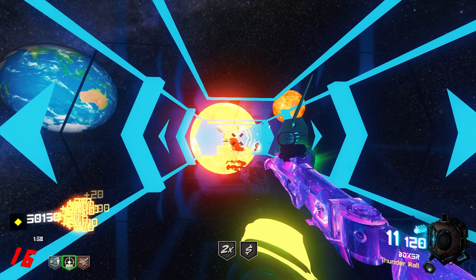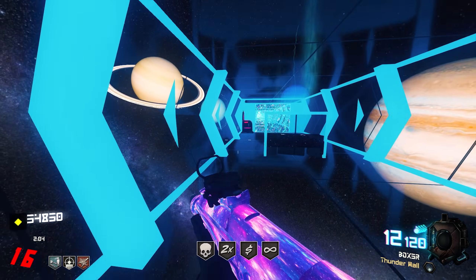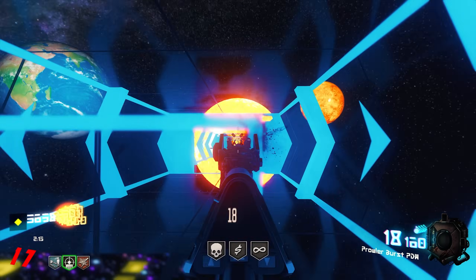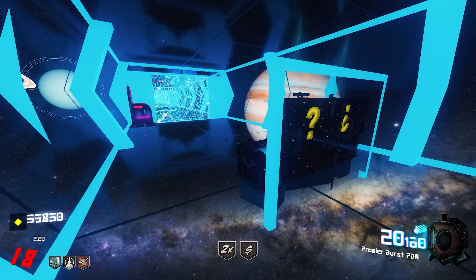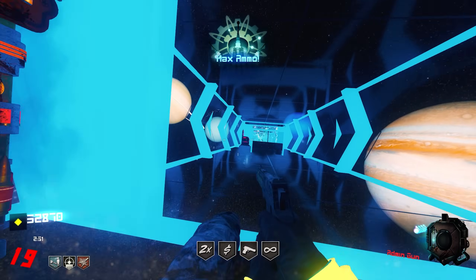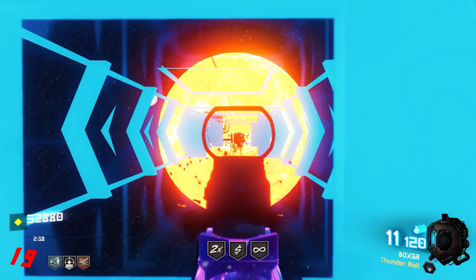Infinite ammo — got another one of those, perfect. I got a burst PDW out of the box — it's actually very strong, I might keep hold of this. Oh, Mark 14? I feel like the gun I just got is very strong. The shotgun's range is starting to show — it's not great. This gun isn't that great either.